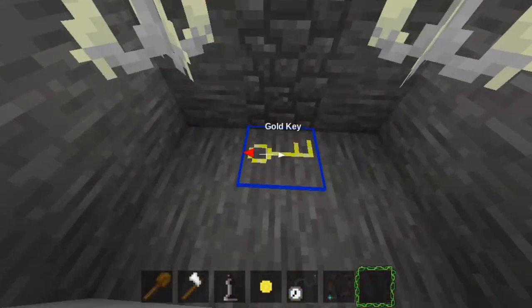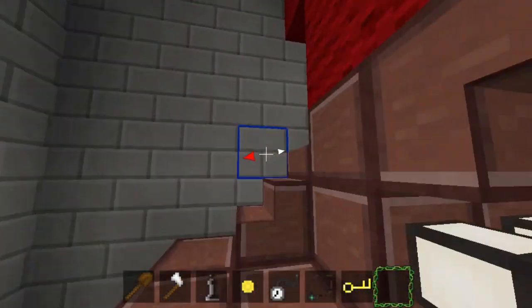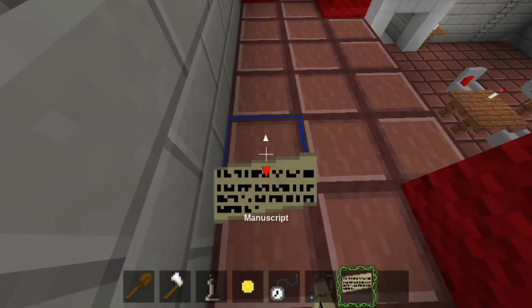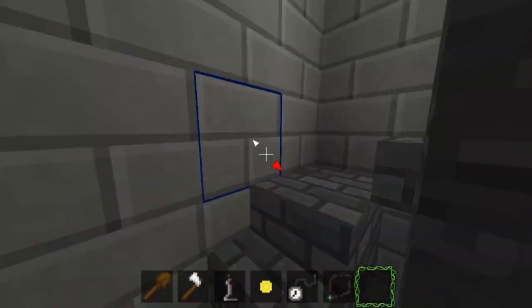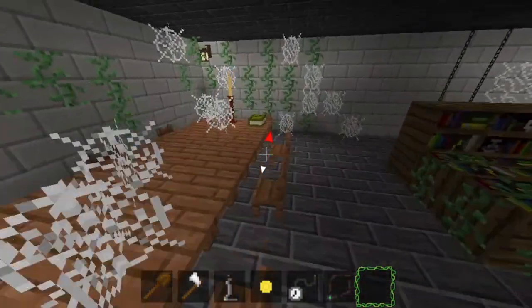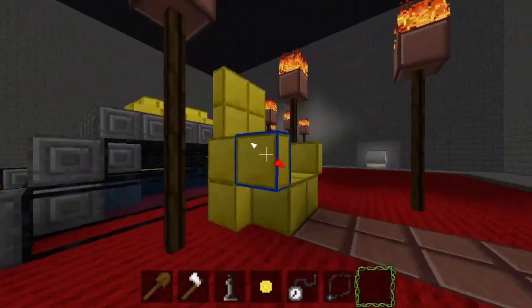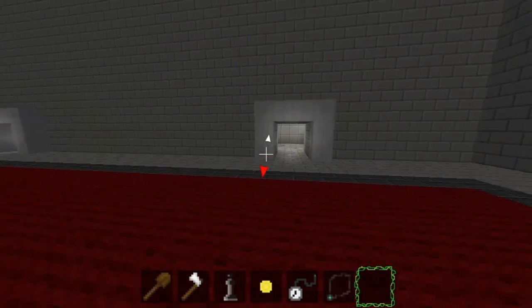On a low floor in the tower is a gold key. The gold key unlocks the stage in the theater — a manuscript here describes an escape route using four items I already have. A book in the library gives me clues about the arrangement of my items. In the throne room, the missing throne must correspond to the final prince.